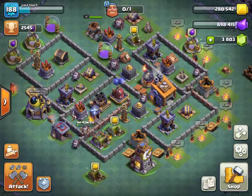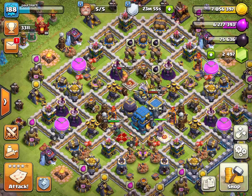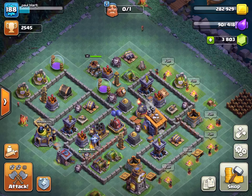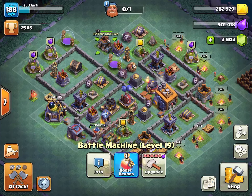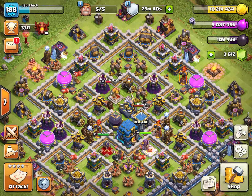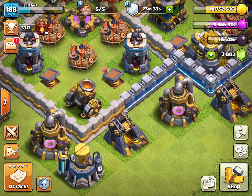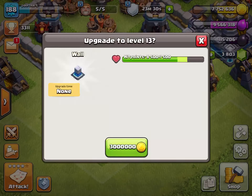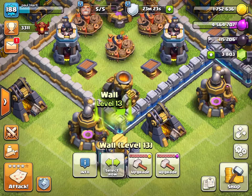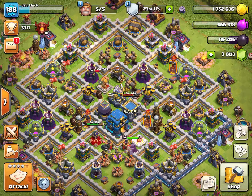Alright, let's hop back over to the main village. The battle machine — that's what it's called, it's been so long since I've been over there. Anyway, the main focus is upgrading some walls, so let's go ahead and spend down as close to zero as possible for both gold and elixir. Anyways, I hope you all enjoyed this video and I will see you all next time!